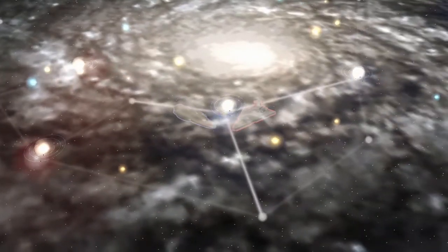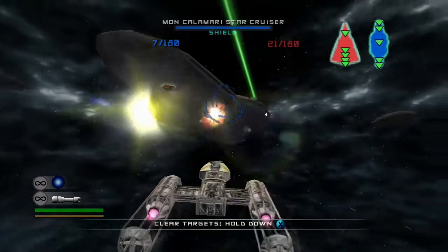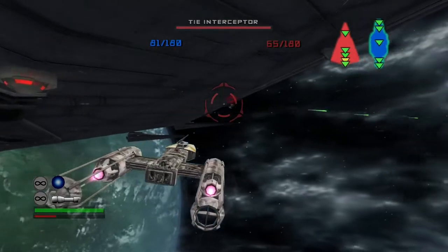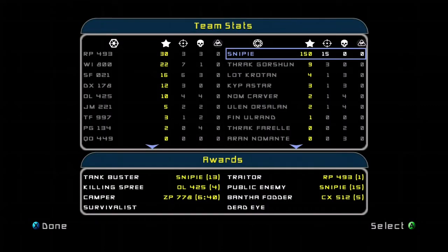It seems, at this point, the Empire decided they really wanted my swamp, so I had to rush back to Dagobah to defend it in space yet again. This time, Duke was a bit more proactive in shooting out enemy fighters, and I easily won the battle again — at 15 kills and 150 points, my swamp was safe.